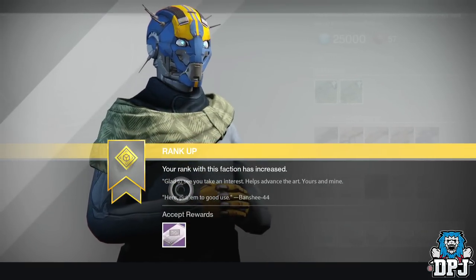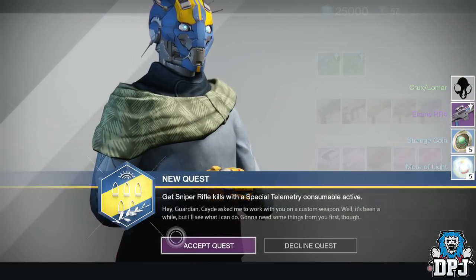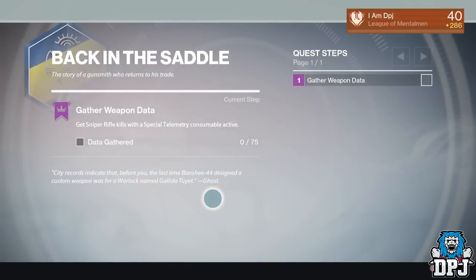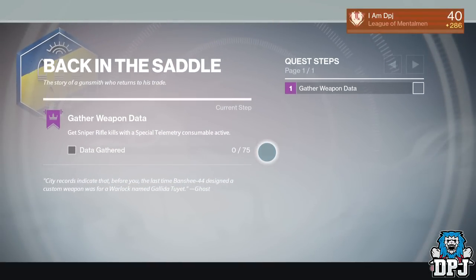At rank two, Banshee also gives you a quest called Back in the Saddle. There are two main steps to this quest besides the standard 'talk to so and so' between steps. The first step requires you to get 75 kills while having a special telemetry active.